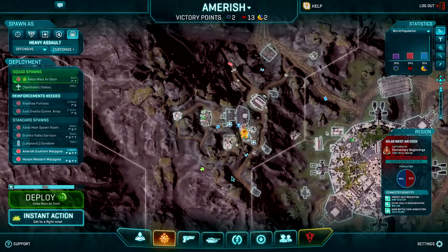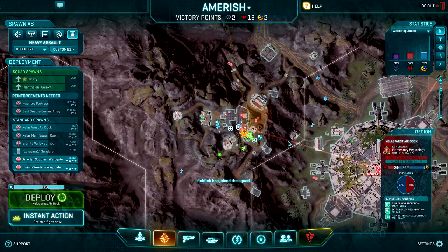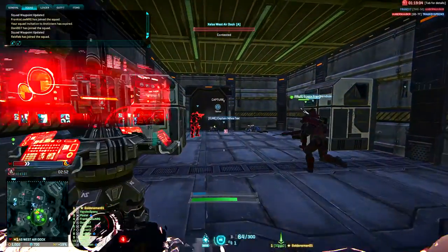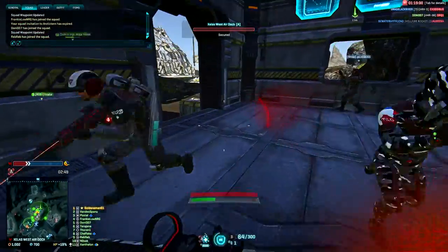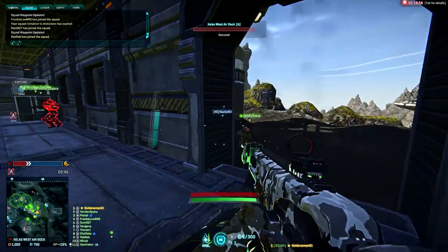One enemy engineer on the point. Okay, we have the point now. Alright, we're going to rally on point. As you can see, we have secured the point, but we have not secured the actual base. So what we need to do is find out where the enemies are coming from and try to bottleneck and stop enemy waves from coming to the point.